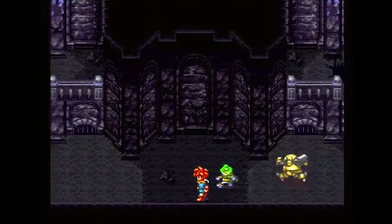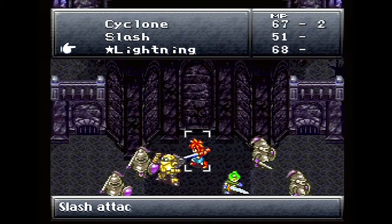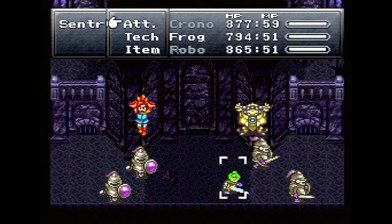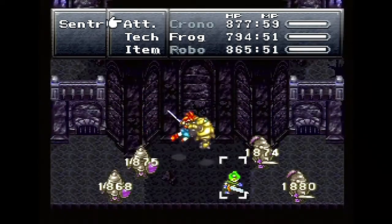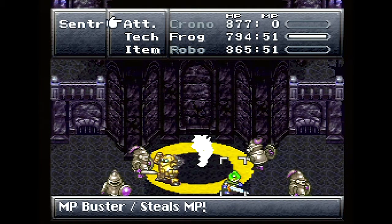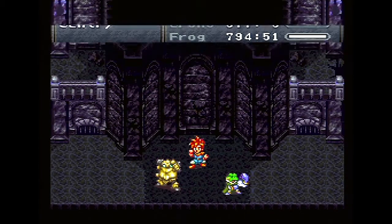Let's put Robo back in and see that dual tech we just got. Oh shit, there's a lot of them! Super Vault — it hits everyone. This is with Robo's ultimate attack. Oh yeah, it's a nice lightning combo, it's gonna kill them all! Oh, this is the worst — they're stealing my MP. These guys have last-ditch desperation moves. What a dick move — you killed me but you're taking all of my MP.